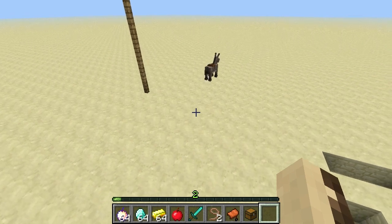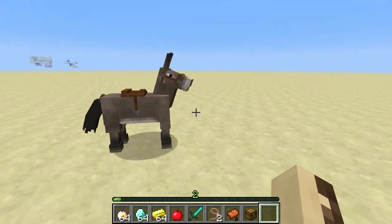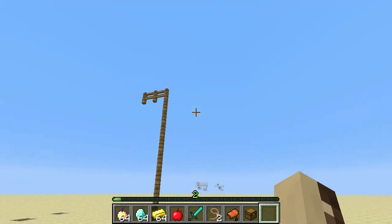Hey guys, so the latest snapshot just got released which added usable inventories to donkeys, and one use for this is a pinata.